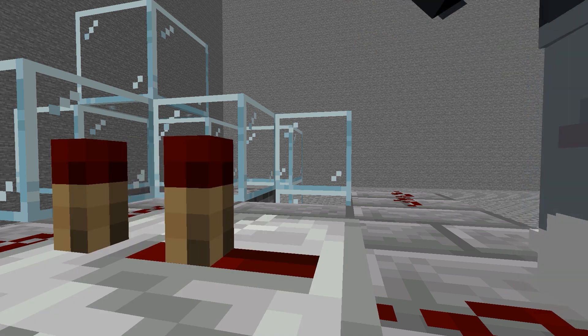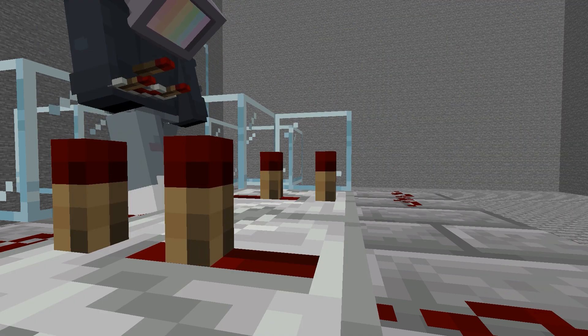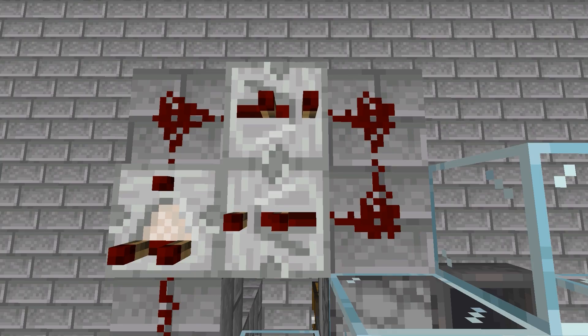Now what you do is click the repeater one time, and the other one as well one time. And now the comparator — just place it like this, you can see now. The rest on the stairs is only redstone dust, you're gonna see in the next clip.